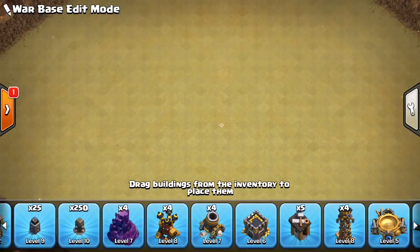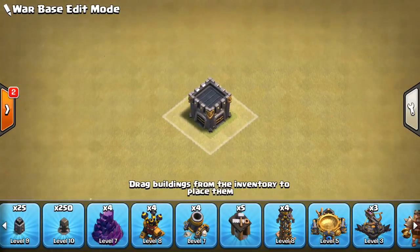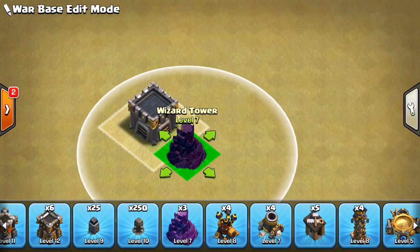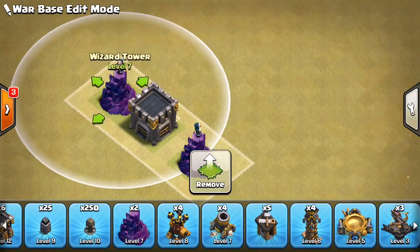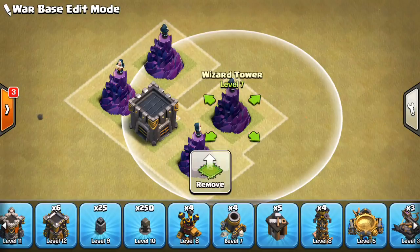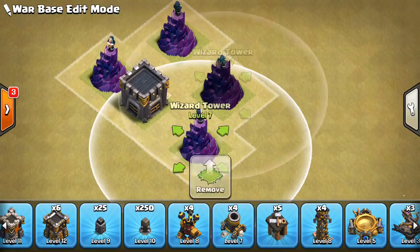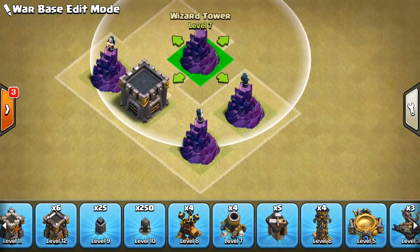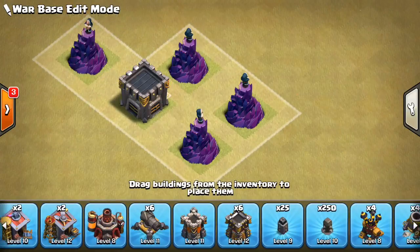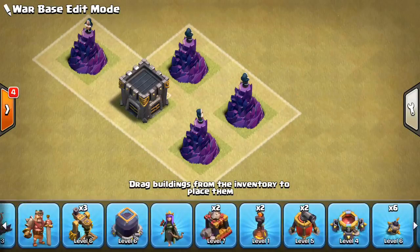Let's get the Clan Castle down in the middle — that's always a good thing to have even for a TH10 base. We don't want to make the clan castle too accessible. One thing I've been seeing is wizard towers in the core — they're good against miners, they have splash damage, and you can put your giant bombs in there as well. We'll spread it out a little bit.